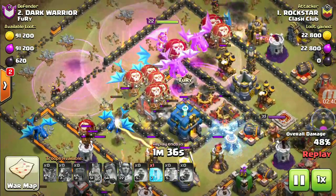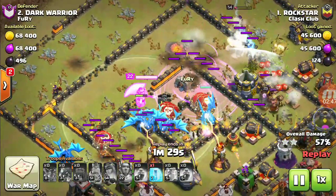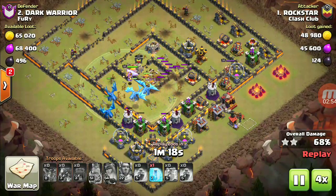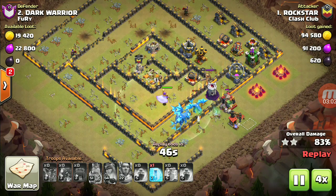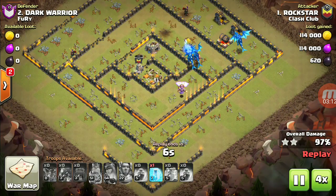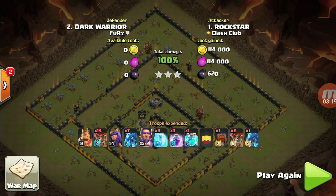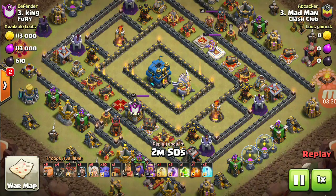He would be cloning them — you can see he cloned the electro dragon over here. Again it's a three-star attack. If the electro dragon and balloon combo is used properly, it's a guaranteed three-star attack on any base. It was an overkill — he had saved one freeze spell. Let me show you one more replay.